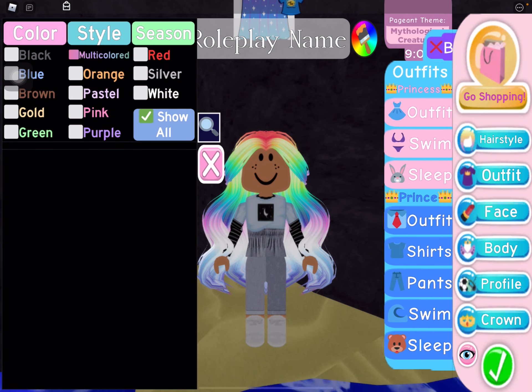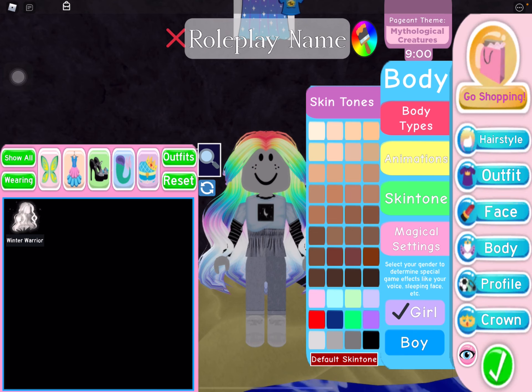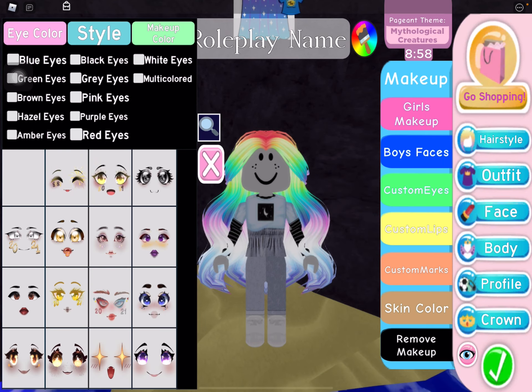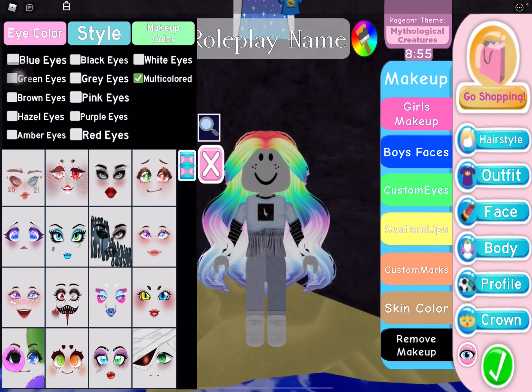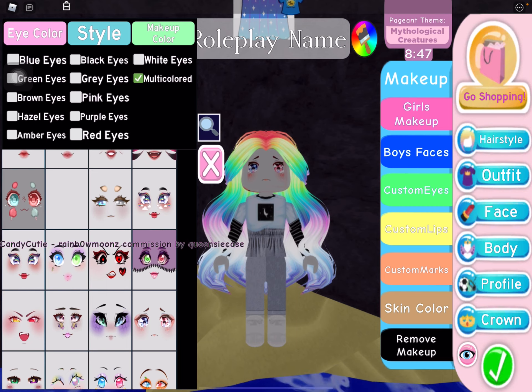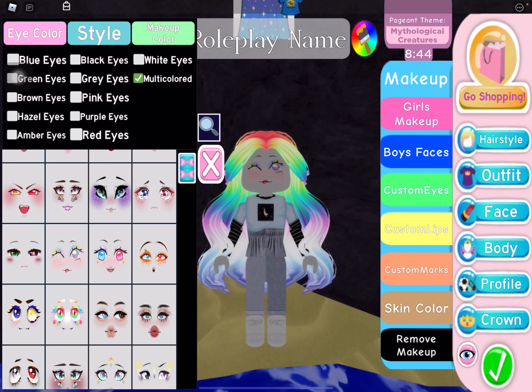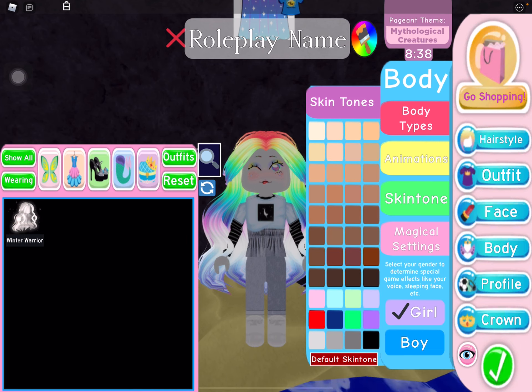Now we're gonna paint the skin all white and we're gonna make the face a rainbow. Actually, maybe we could change our character to this because this looks like gray, and we want it to be white.